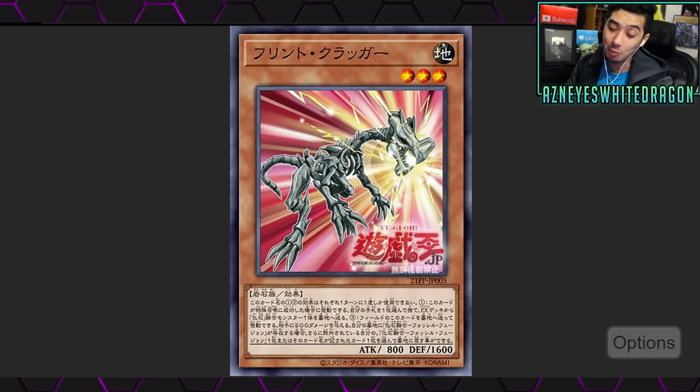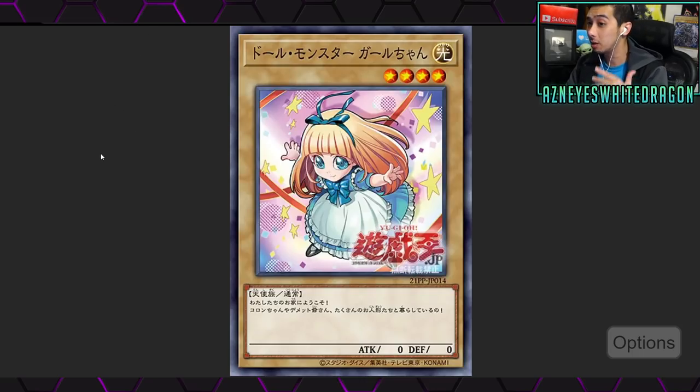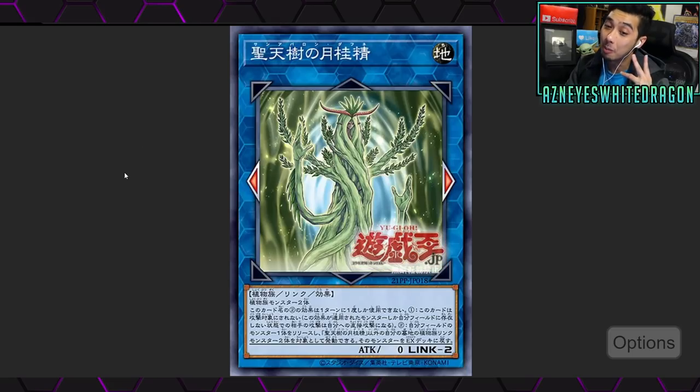What's going on guys? Today we have so many cool things: we're getting new fossil support, new support for not only the Egyptian Gods but a bunch of the other divine beast god cards, plus the wiki race. I'm really hyped about this. On top of that we're getting more support for the Princess Cologne archetype deck, and more plants. This is literally so many awesome support cards coming out for a bunch of archetypes — if you're excited drop a like on this video.